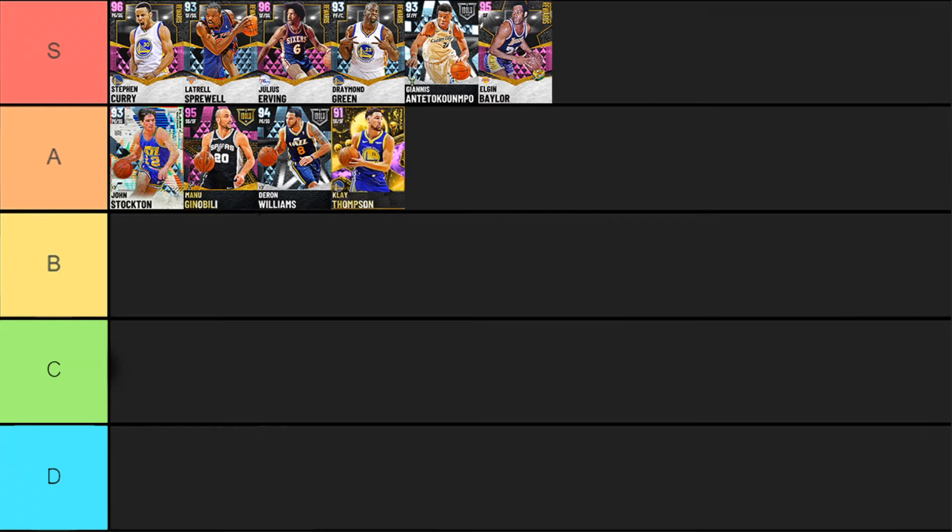Next we have Amethyst Klay Thompson. Some people may have him in B or C tier, but Klay Thompson is basically the best amethyst in the game. Excluding Curry, Klay Thompson is basically the best catch-and-shoot shooter we have in the entire game. He comes with silver Range Extender, some of the best defensive badges you could have, Hall of Fame Catch and Shoot, and you can upgrade any finishing badges if you want. He's going to be one of the best defenders you use and has one of the best jump shots. Easily A-tier for me.